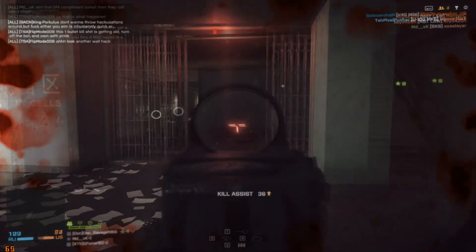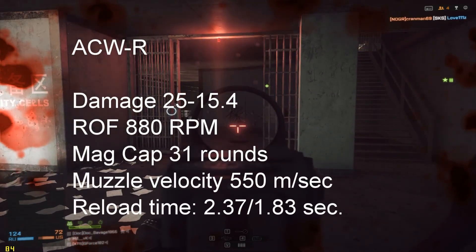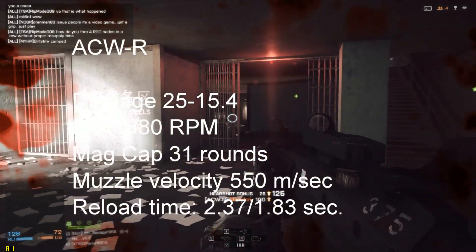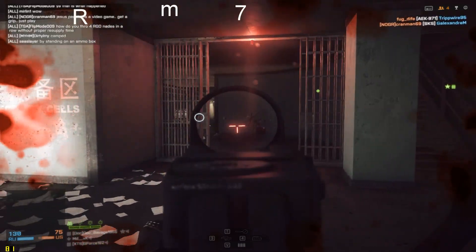This is Operation Locker. The ACWR's damage starts at 25 and drops to 15.4. Rate of fire is 880, magazine capacity is 31 rounds, muzzle velocity is 550, reload time is 2.37 seconds empty and 1.83 seconds with bullets still in the magazine.